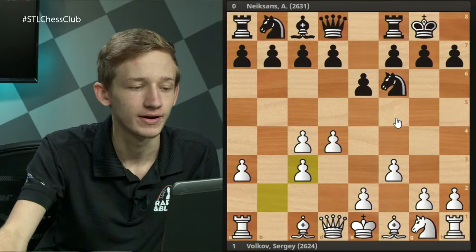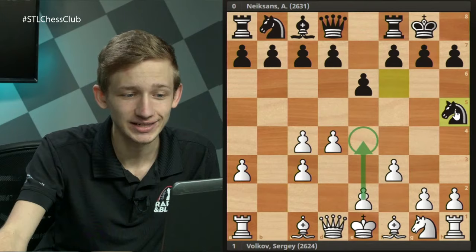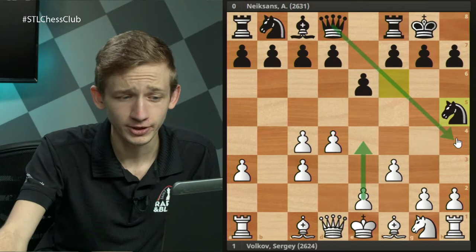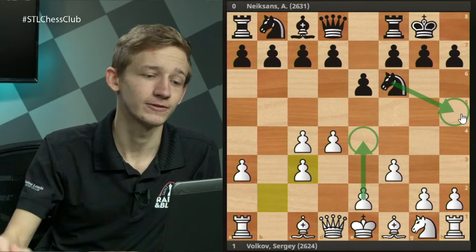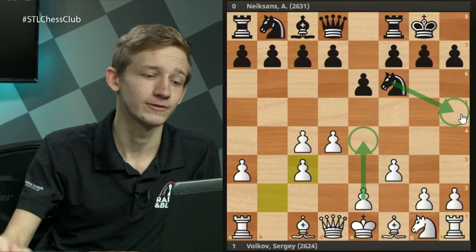In this game, Nixons was on the unfortunate end against Sergey Volkov, an F3 Nimzo master. We started with d4, Nf6, c4, e6, Nc3, Bb4, entering the Nimzo-Indian, then f3 entering the F3 Nimzo. Black castles — that's what we're discussing — a3, takes, takes, and then this is the first real decision point for Black.